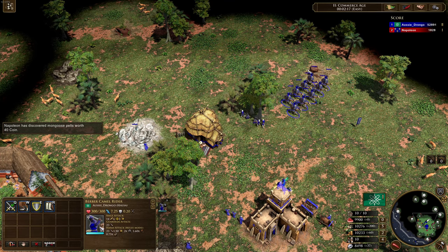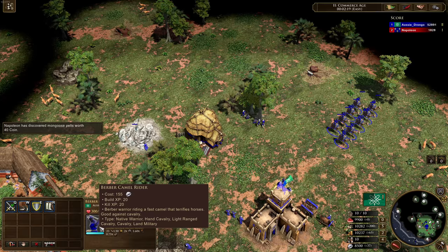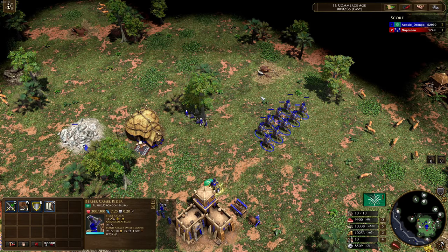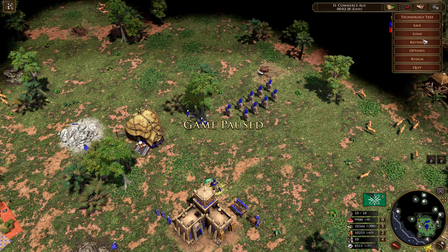You don't want to use the Berber camel rider as a Hussar or a Naginata-style rider — that's not what it's for. It's about anti-cavalry: making sure it's hitting enemy cavalry units up close to be most effective.